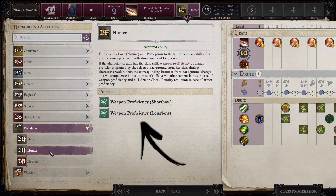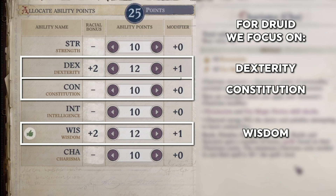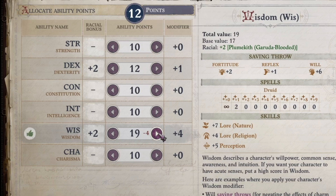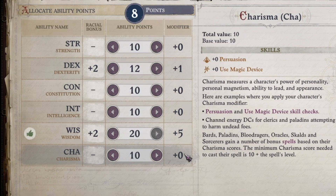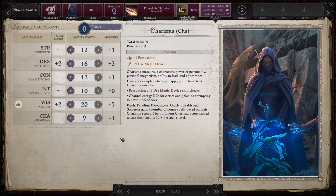Next, we have our ability points. I'm going to take wisdom for druid spells, some dexterity to shoot a bow when I'm not doing druid magic, and some constitution for more hit points. You may notice if you try to pour many points into one stat, the points become more expensive. For example, raising my wisdom from 19 to 20 took four ability points away, so you can choose to be incredibly good at one thing or decently good at many. I actually reduced my charisma to squeeze out a bit more of what I wanted — you can do that. If you think it would be interesting to be bad at a certain thing, you can reduce that stat and put the points elsewhere.